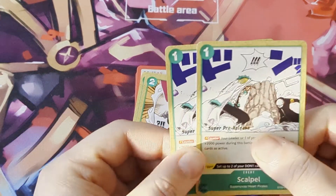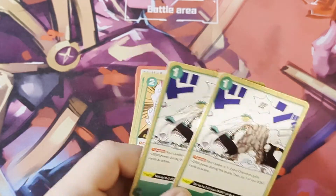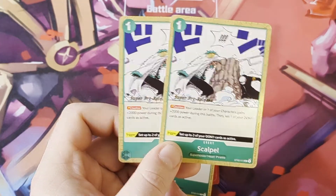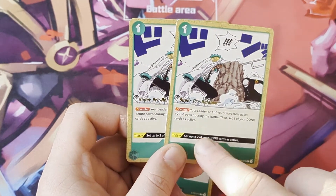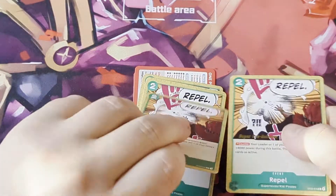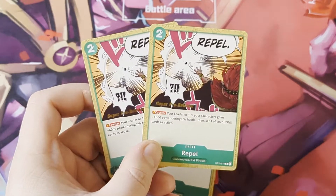Moving on to our event cards - we have two copies of Scalpel. It gives your leader plus 2k during the battle and then you re-stand one of your Don. It costs a Don to use but then you re-stand your Don, so I'd up this to four in the deck - it's essentially a good counter card for free. And if it triggers on security, you get two Don active, so you could potentially counter another attack.